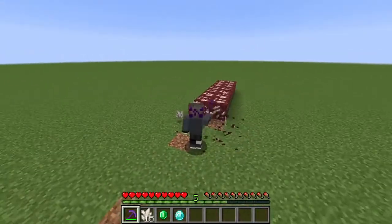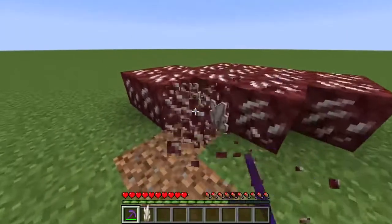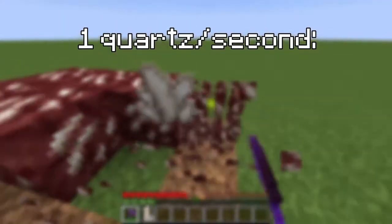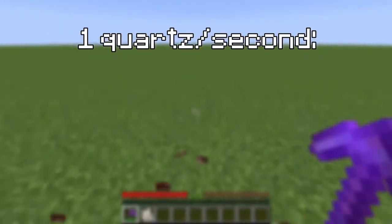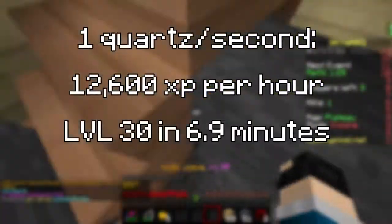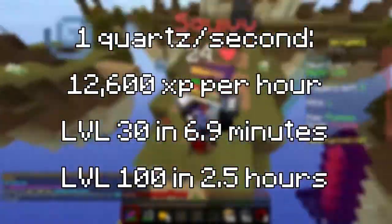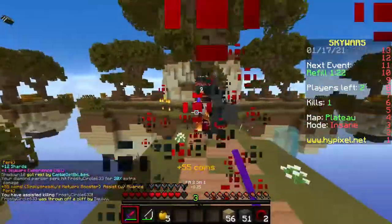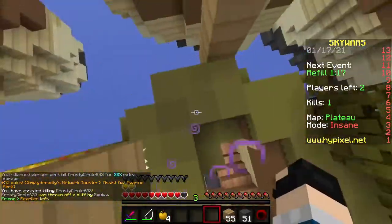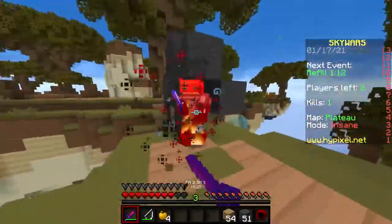Nether Quartz veins range from 1 to 14 ores per vein, so 3.5 to 49 XP per vein. If you were to mine 1 Nether Quartz per second — which is already a huge stretch — you'd be getting 12,600 XP per hour, or level 30 in just under 7 minutes and level 100 in 2.5 hours, after mining over 8,848 Quartz ore.